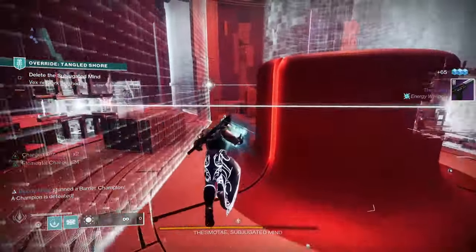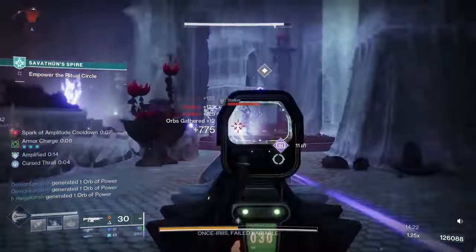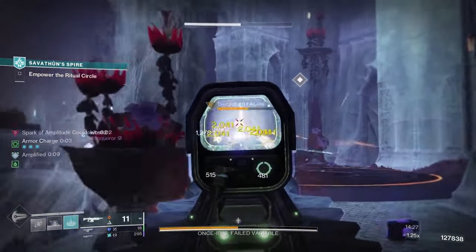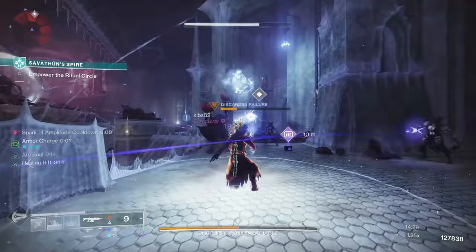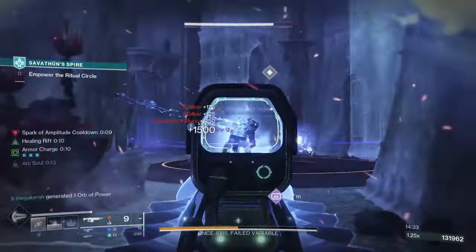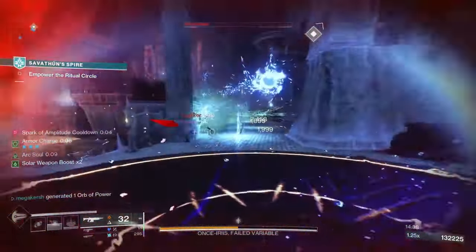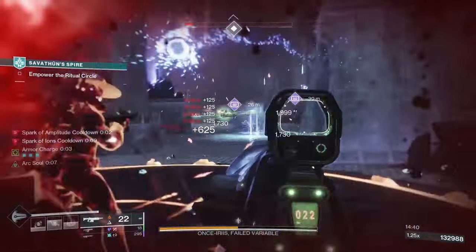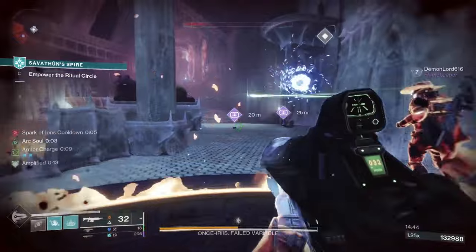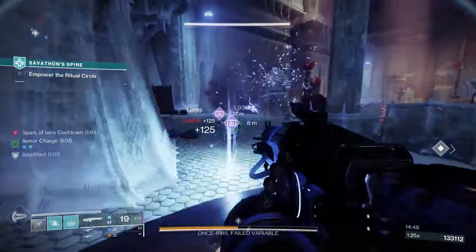Next up we've got Abyss Defiant, a legendary energy auto rifle with a high impact frame, meaning it's slow firing but has high damage. The weapon is more accurate when stationary, moving slowly, or aiming down sights. It has a unique origin trait from Crota's End weapons called Cursed Thrall: after defeating a target with a melee attack, final blows with the weapon cause targets to explode for a short duration. To get this one, enter the Crota's End Raid — you can get it from the first encounter or from the final boss.